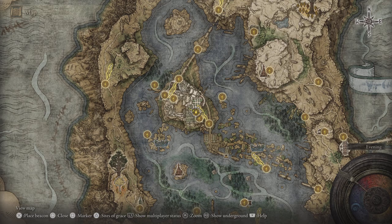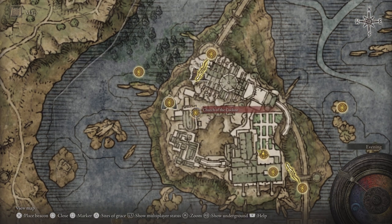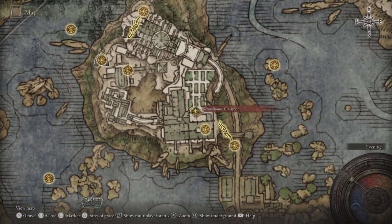If you unlock the academy and make your way through here, you want to start right here at the Schoolhouse Classroom site of grace.